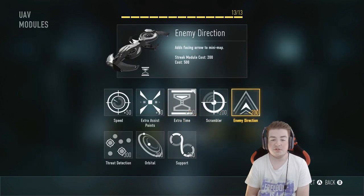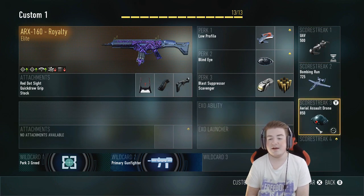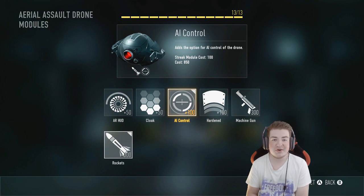And then finally, for my scorestreaks: first off, the UAV with the Extra Time Module. Next up, the Bombing Run. And then finally, my favorite scorestreak, the Aerial Assault Drone with the Rockets and also the AI Control Modules. Of course, as always, if there's a certain weapon or a certain streak you'd like me to use in a future video, definitely let me know in the comments down below. But before we hop into a match, a big thanks to all of you for the continued support recently. Definitely keep it up, it's very much appreciated. And with that said, let's go ahead and jump into a match.